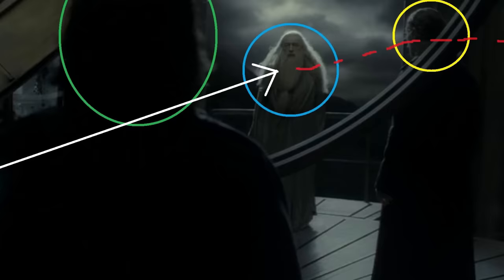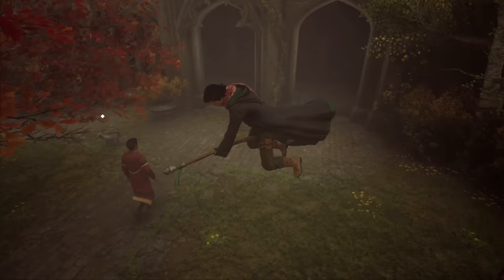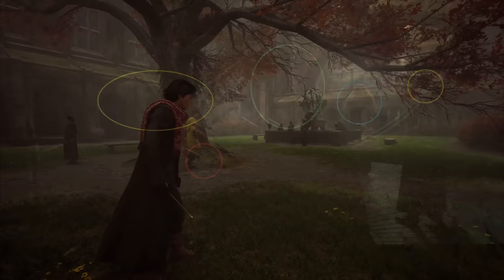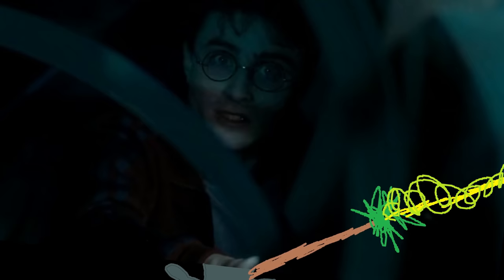Follow me down from here. This side — courtyard. The other side — no courtyard. Harry. He's seen what the Elder Wand can do. He knows the killing curses, and none of his friends would suspect him. Motive, means, and opportunity. Now, I'm not saying it was him... but something just doesn't add up, you know?